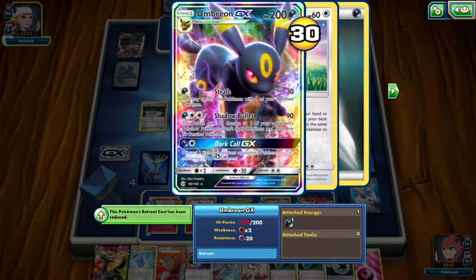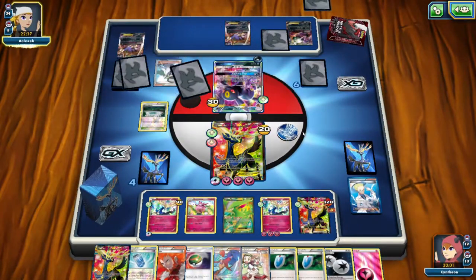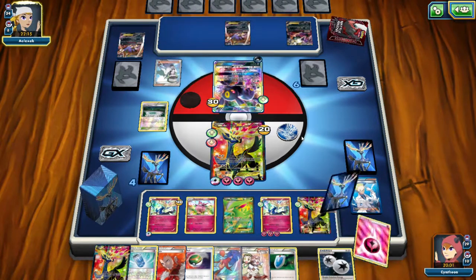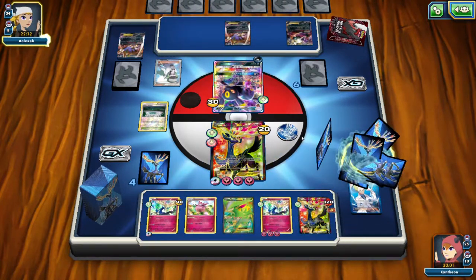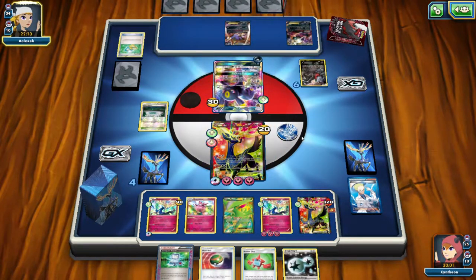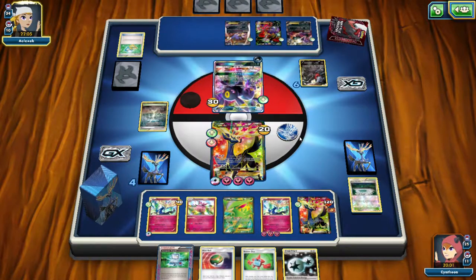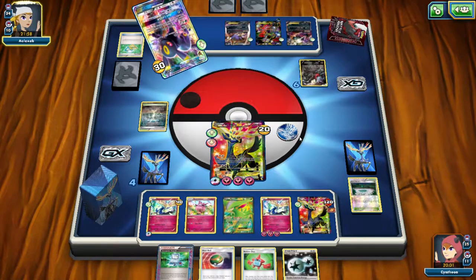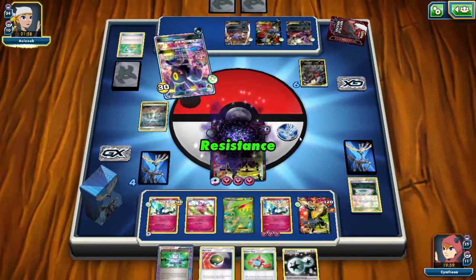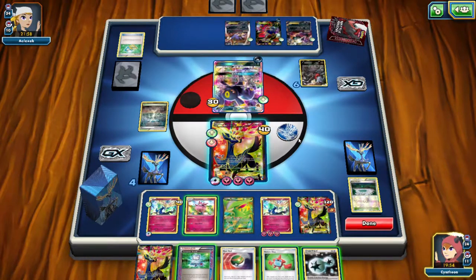Umbreon GX's attack lets you switch one of your bench Pokemon. And then his GX attack for the double energy doesn't really affect me that much. He just Colress'd me — there go all my Colress cards. But it's cool because most of the cards I had in my hand I couldn't put on my bench anyway since my bench is full. And he has a stadium card — I think it's Reverse Valley — which gives him 10 extra damage. But I still have my resistance, so that 20 damage from Umbreon doesn't really hurt me too much.